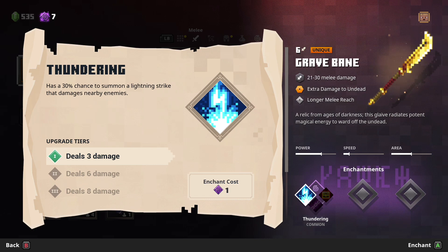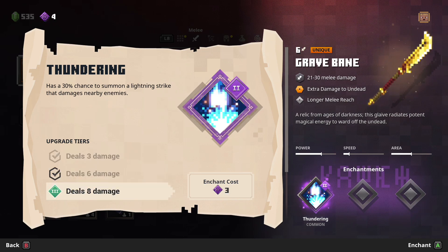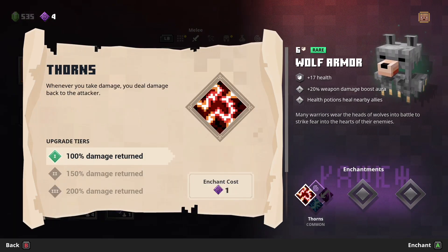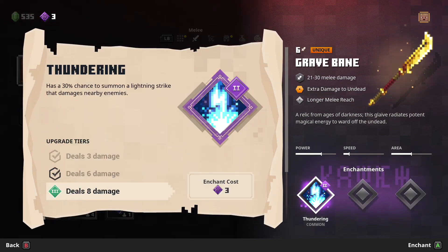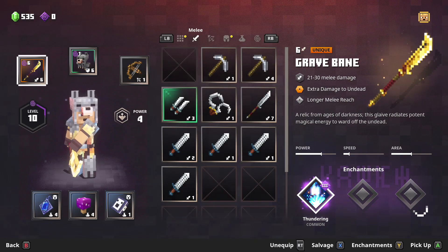For example, with the Halberd I have here it does more damage, but it can also have knockback, slow an enemy, make them attack other mobs, or set them on fire. Same with the gear — I have the wolf armor here, and one nice thing about Minecraft Dungeons is it does change aesthetically how your character looks depending on what you equip.